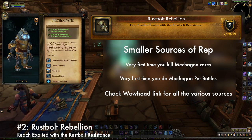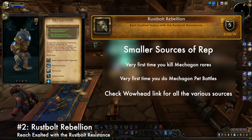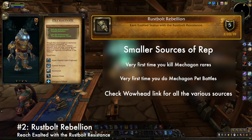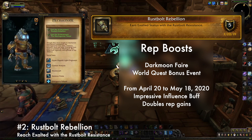Those will be your major sources of rep, but there are also a few other small ones — most notably that the very first time you defeat any of the rares or pet battles in Mechagon you'll get rep. I've put a link in the description to Wowhead's Rustbolt Resistance rep guide, which outlines all the possible ways to earn rep for this faction. Lastly, make sure you also keep an eye out for the Darkmoon Fair and World Quest bonus event, as both can boost your rep gains.